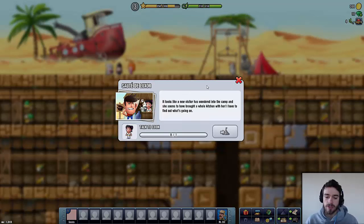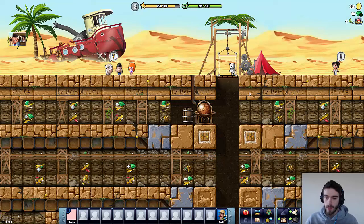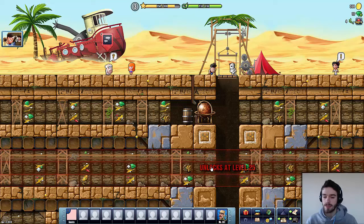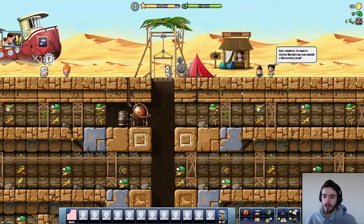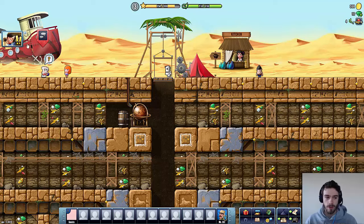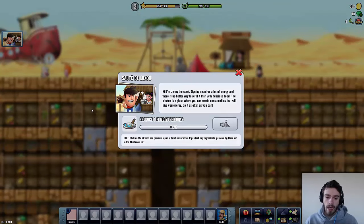It looks like a new visitor has wandered into the camp, and she seems to have brought a whole kitchen with her. Let's have a talk with her — she's all the way to the right. She says: 'Hello adventurer, you must be starving. Why don't you make yourself a little something to eat.' Hi, I'm Jenny the cook! Digging requires a lot of energy and there's no better way to refill it than with delicious food. The kitchen is a place where you can create consumables that will give you energy — do it as often as you can.